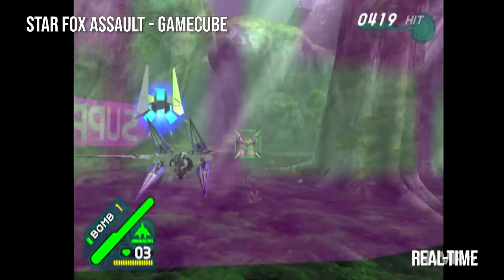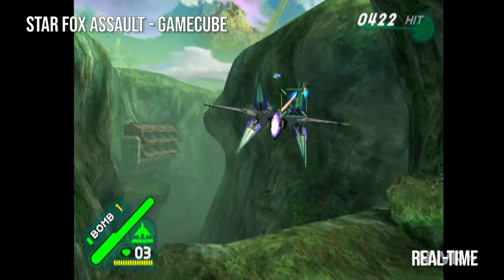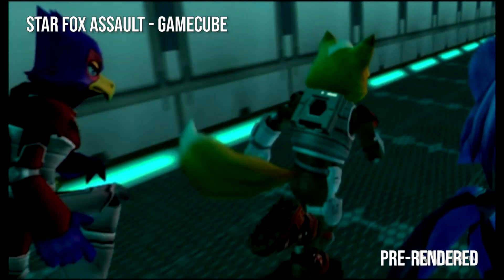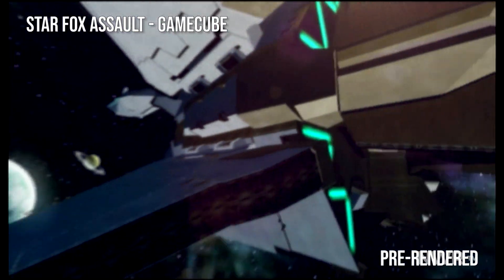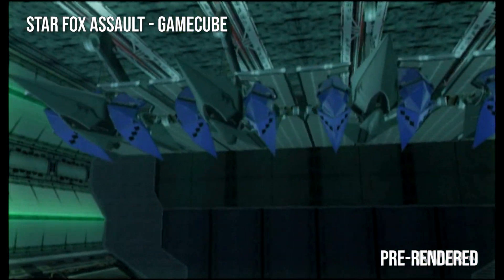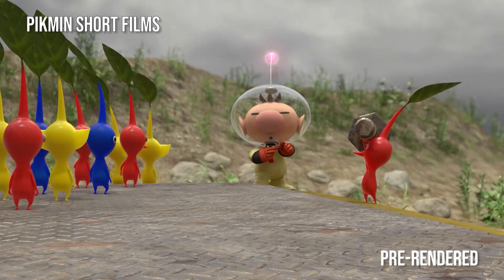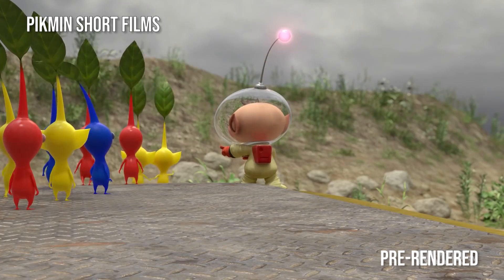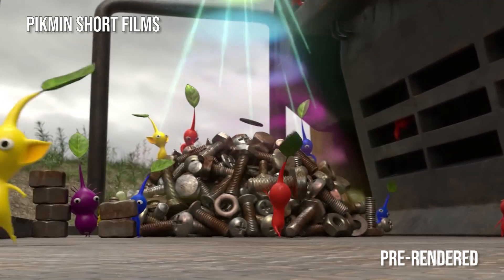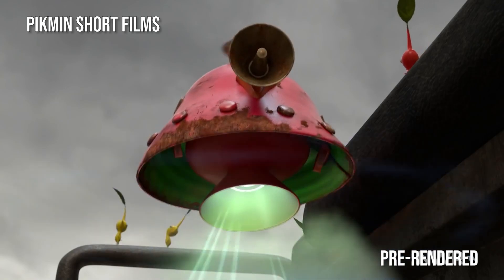Things like texture resolution, draw distance, shadow resolution, and tons of other stuff can all affect the performance of these graphics. Pre-rendered graphics, on the other hand, are not constrained by needing to generate frames quickly, and can therefore have a near-limitless degree of complexity limited only by the tools available, the artist's ability, and how long they can afford to wait for a render. A CG character in a movie or an animated Pixar film is entirely pre-rendered. Some games may use pre-rendered cutscenes, and these days some shows and movies use real-time graphics to create dynamic backdrops right on set with actors, but that's a whole different conversation.